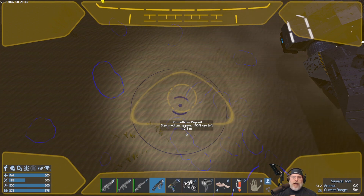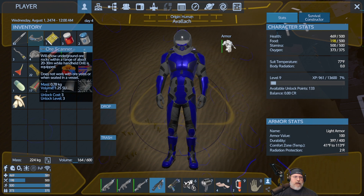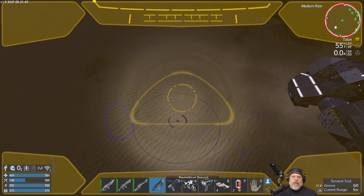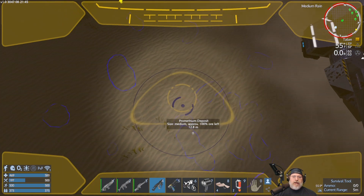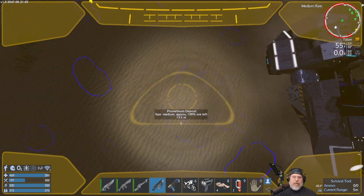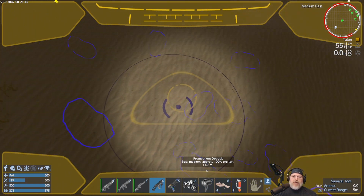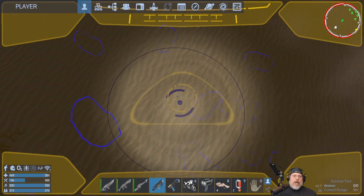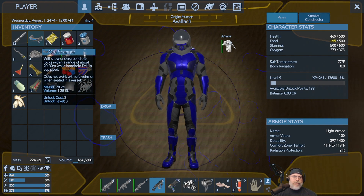The ores like prometheum and pentaxid appear as individual chunks or nuggets underground rather than one big blob. Iron, copper, and silicon tend to be one large mass, but prometheum-type ores are scattered in nuggets. You need the ore scanner in your inventory — not equipped, just in your inventory — in order to see those nuggets. Without it, even knowing a deposit is there, you could dig for a long time and not find them.